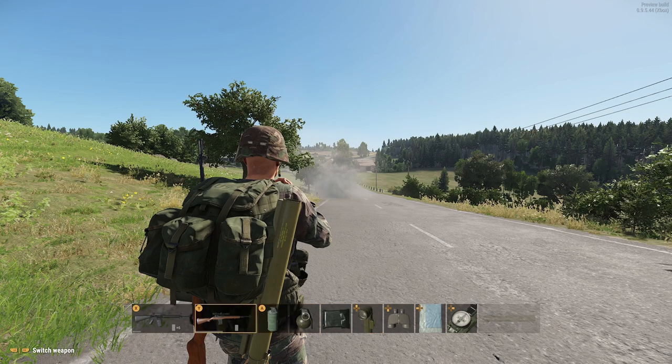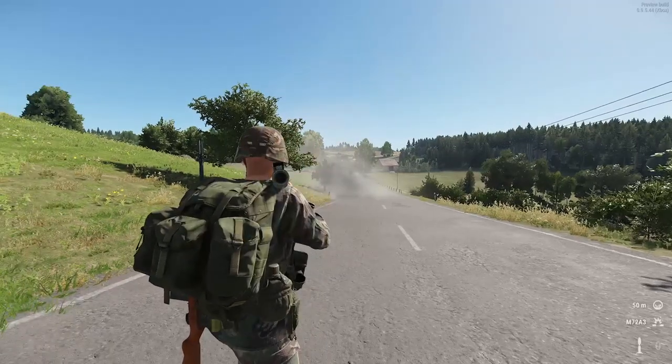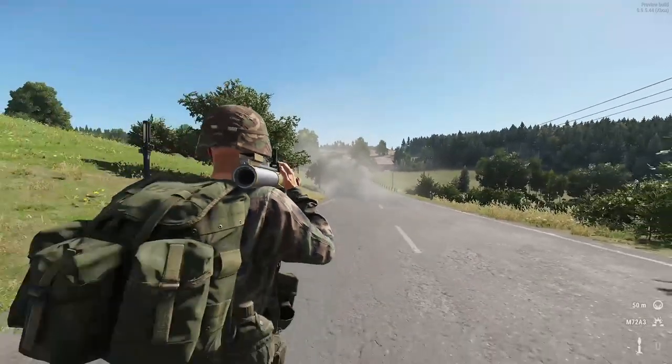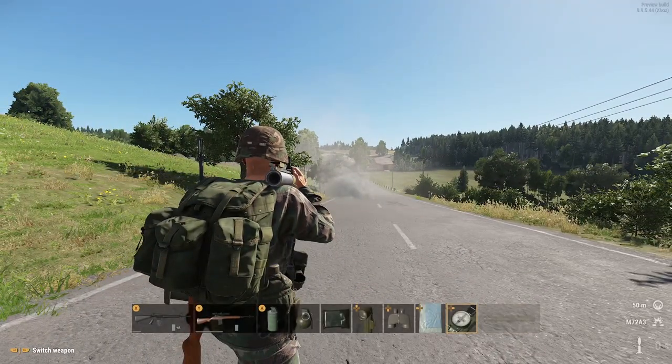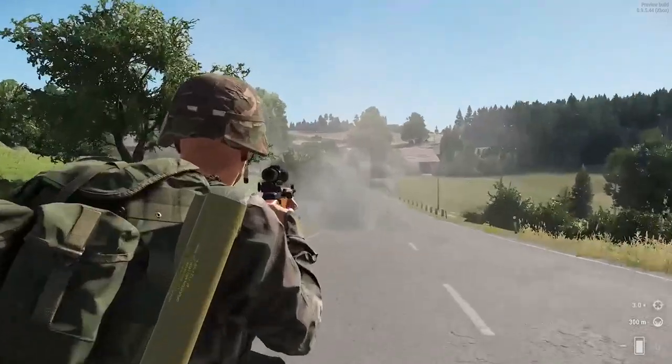Let's put a rifle on our shoulder — let's pick up the rifle. We had a bit of lag there. So let's do that again: press and hold, navigate to the rifle — there we go. We're going to swap to the rifle, and now we've got the rifle. So that's the slow way of doing it.